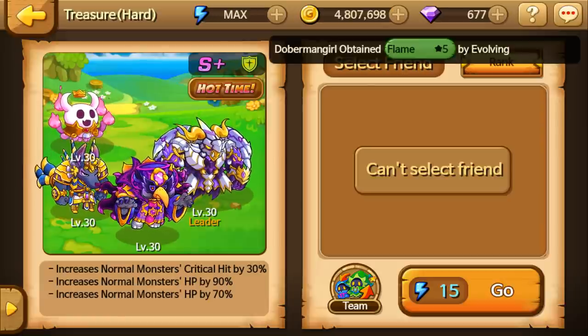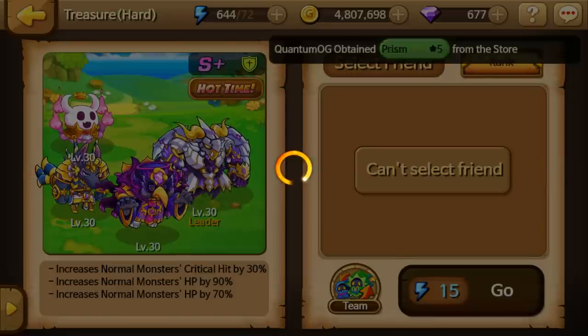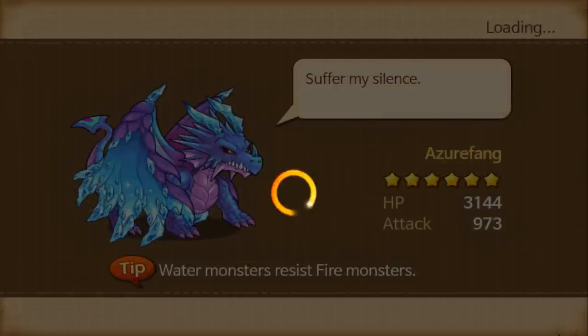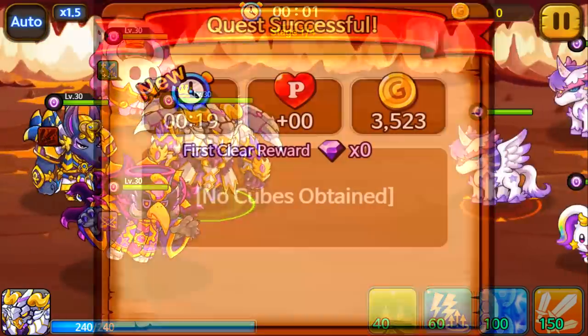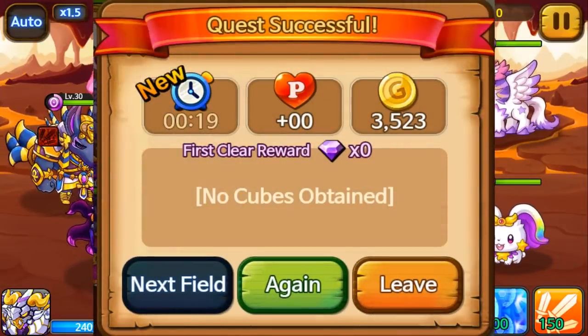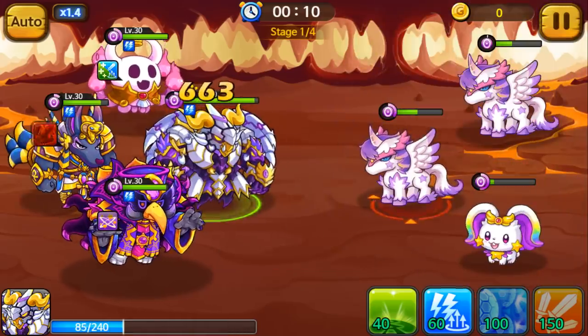Prepare your team ahead of time, and when that dungeon opens you can dump all your energy into the hardest dungeon you can do and get a ton of cash. If you do Treasure Island on easy mode, it costs about five energy and you get about 3,000 gold as a reward.